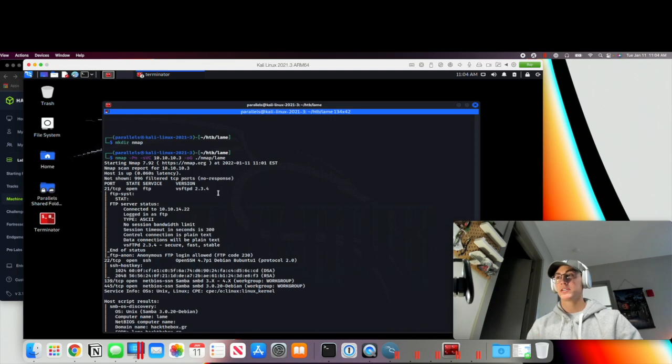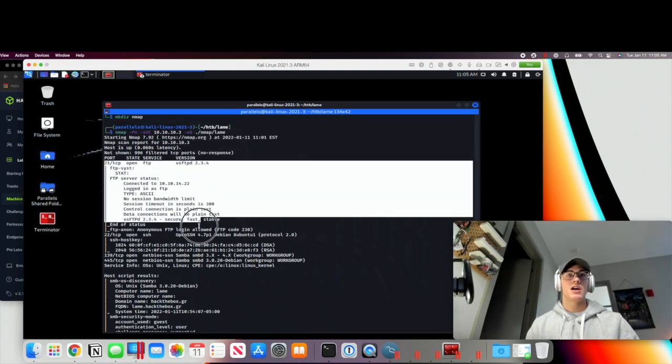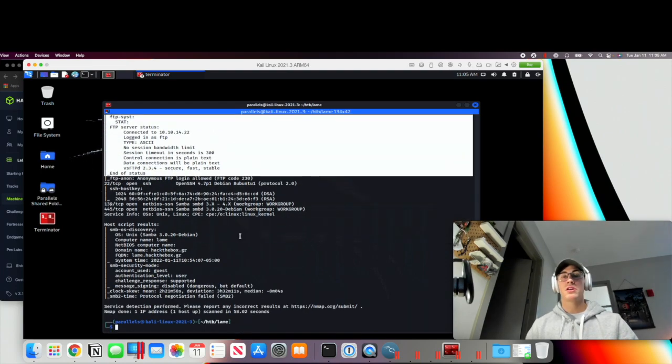One thing to keep note of when you first uncover something like this is how you might be able to chain these exploits together. One thing I'm thinking of is: if we potentially use this anonymous login on FTP, we might be able to find credentials that would allow us to get into a share on this SMB host. That's just one thought, but we'll go down the pecking order and attack FTP first since we know anonymous login is enabled.